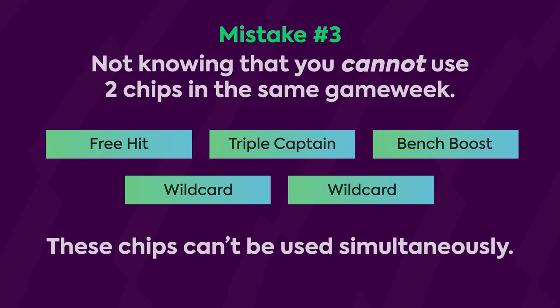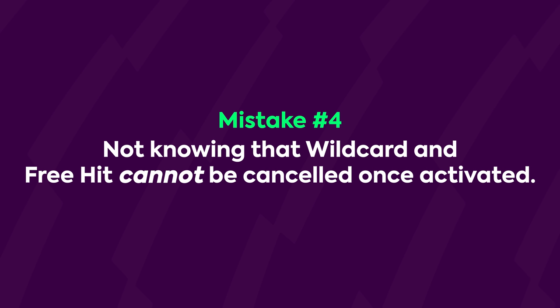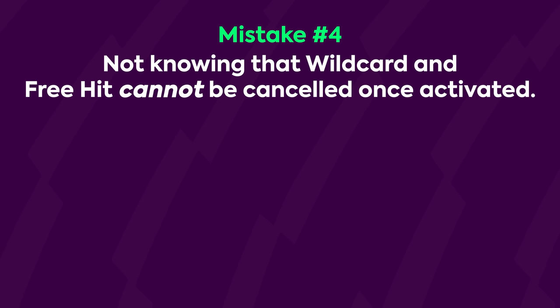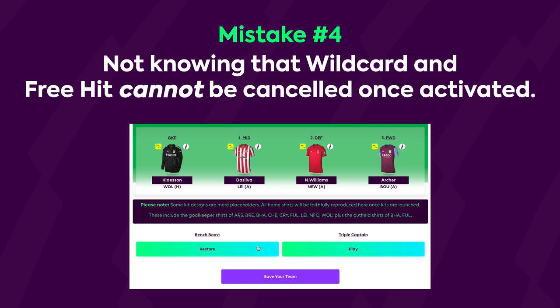Whilst on the subject of chips, the next mistake is not knowing that the wild card and free hit chips cannot be cancelled once activated, so be very careful. If you're playing around with your squad and click to play the wild card or free hit and then click save, you've activated that chip and it can't be undone. FPL will give you a warning notification before saving, asking you to confirm, but it's still possible to misclick — particularly on the app where the buttons are quite close together. It is worth noting that the bench boost and triple captain chips can be cancelled, providing you do it before the deadline. If you activate them and change your mind, you can turn these back off in your team selection and click save again to cancel them.